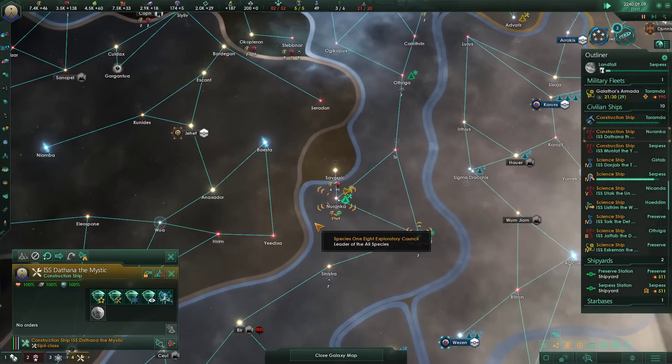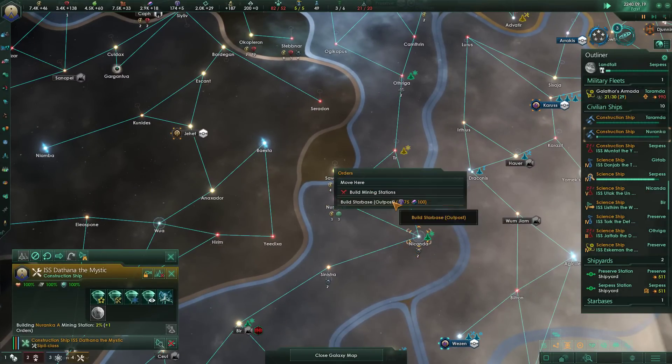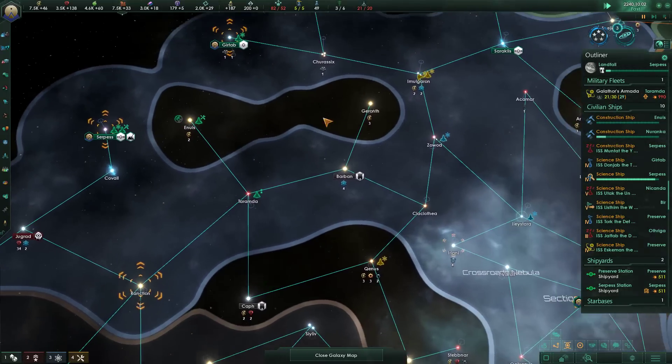Construction ships — you did that, which is fine. And then you're gonna go there. The other construction ship is there. And then this one is going here, where there is going to be a planet.